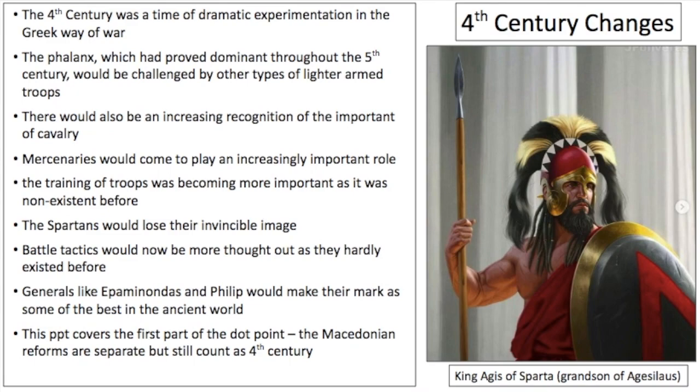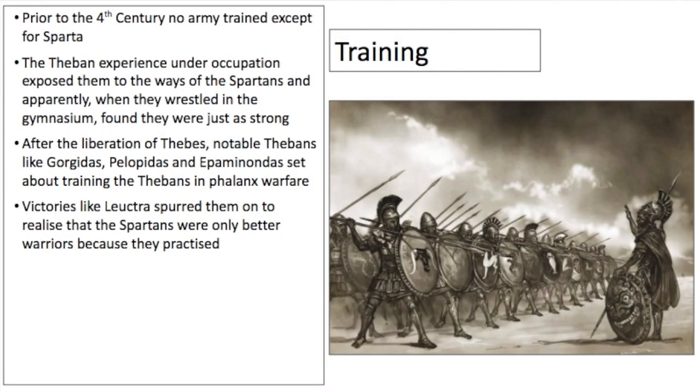The 5th century phalanx is made up of soldiers who volunteer, are not trained at all, and have to get their own equipment — there is no real professional army. The Theban experience under Spartan occupation exposed them to Spartan methods, and they found out they were just as strong. When Phoebidas took control of the Cadmea in Thebes, the Thebans realised they could match the Spartans. After the liberation of Thebes, Gorgidas, Pelopidas, and Epaminondas set about training the Thebans in phalanx warfare — a clear shift toward professionalisation. Battles like Leuctra spurred them on, showing that Spartans were only better warriors because they practised.